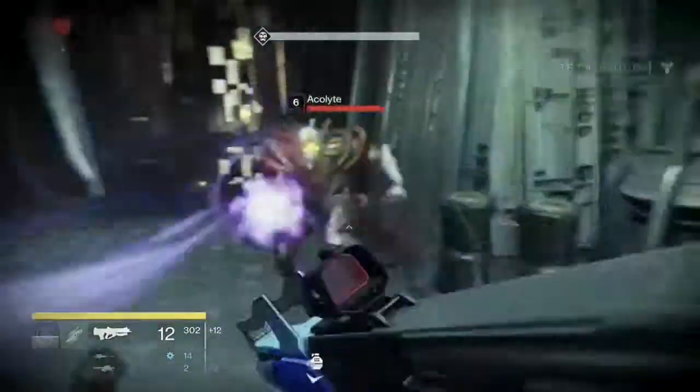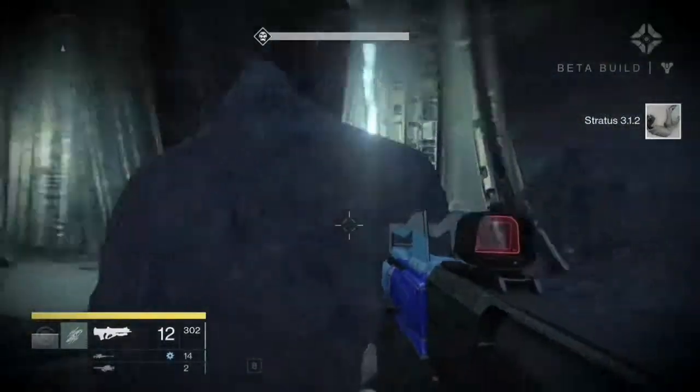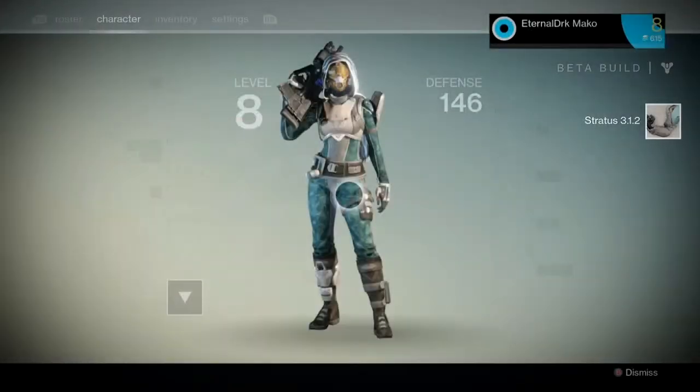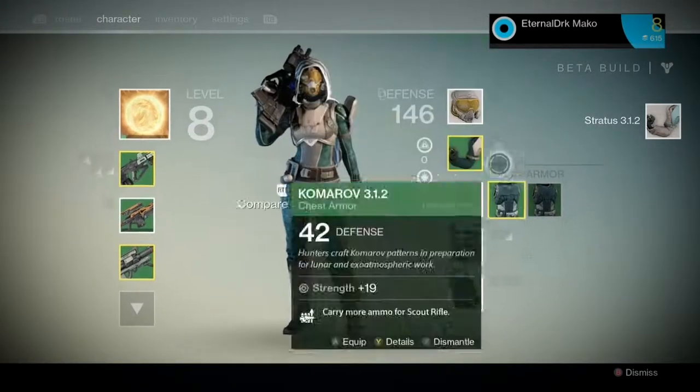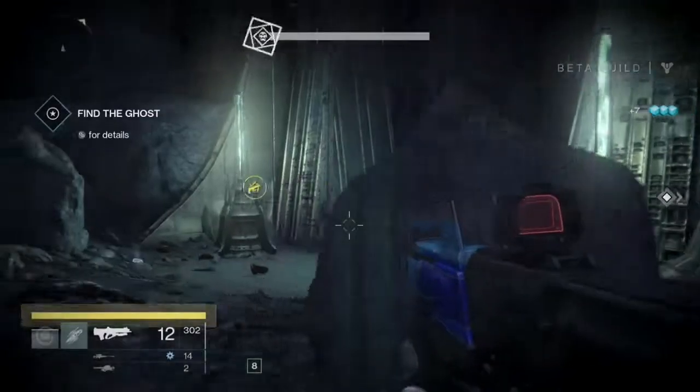Always aim for the head. That was a white one, by the way — I'll pick this up. White ones, you just get the weapon or the armor. And you can actually destroy them by doing this. This is how you sell your excess equipment.